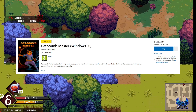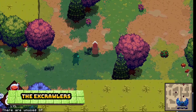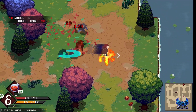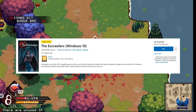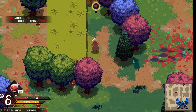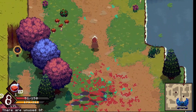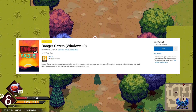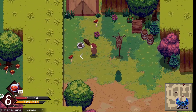Catacomb Master is £3.14, rated 2.5, and has recently had an update to 2000G — we have a guide for it on our channel. X Crawlers is also £3.14, rated 2.5, an action roguelite updated to 2000G — we also have a guide for that one. Danger Gazers is still only worth 1000G, 25% off at £6.29, rated 2.25 — a roguelike shoot-em-up, and we have the guide available on our channel.